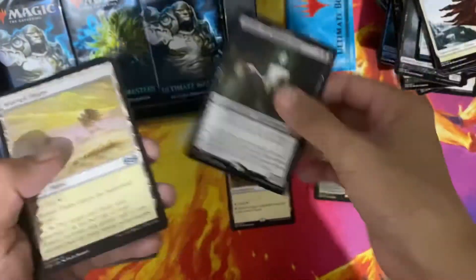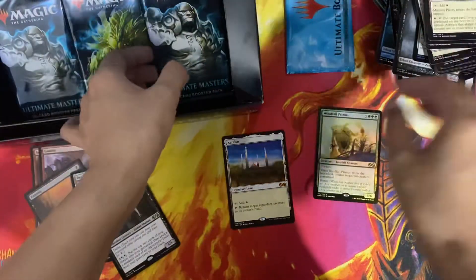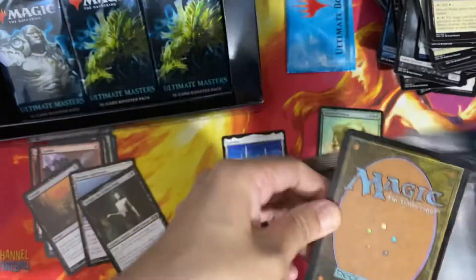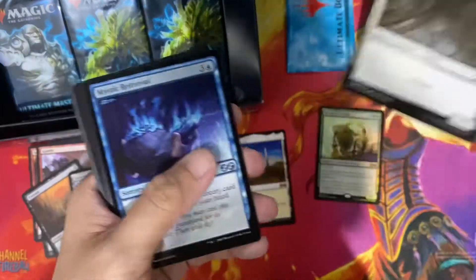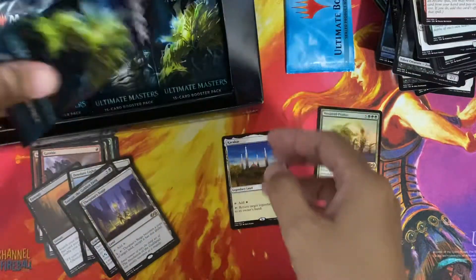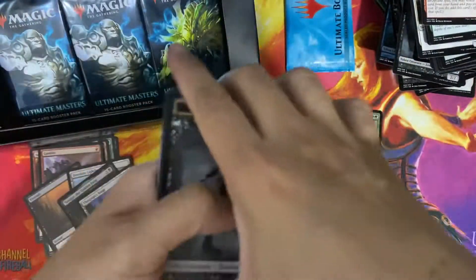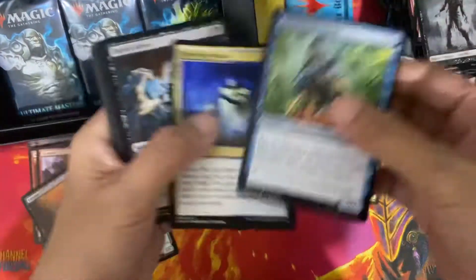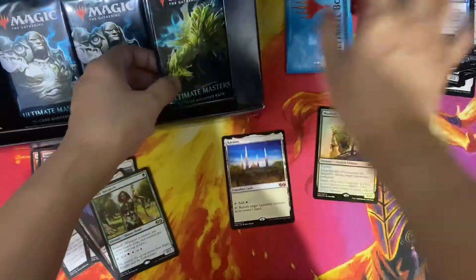We're getting some decent priced rares — Gaddock Teeg, Desolate Lighthouse. Karakas. It's been fun to draft this. I think I never got the chance to pull Thespian's Stage. Lots of lands, but the only two or three lands you want to get from this set are Ancient Tomb, Cavern of Souls — and Noble Hierarch isn't so bad either.